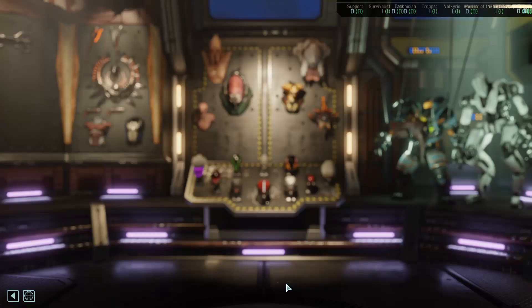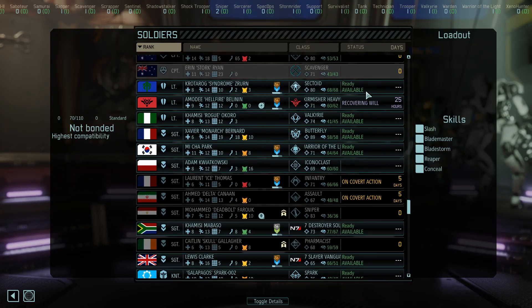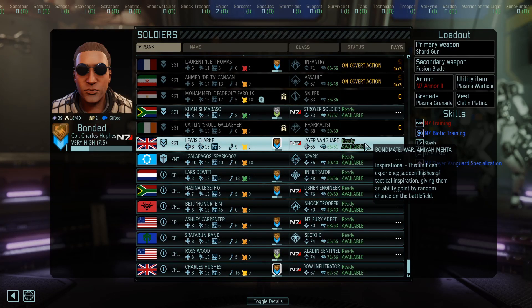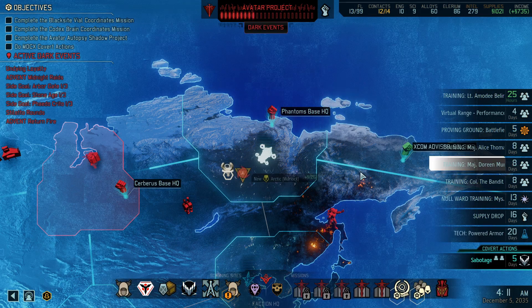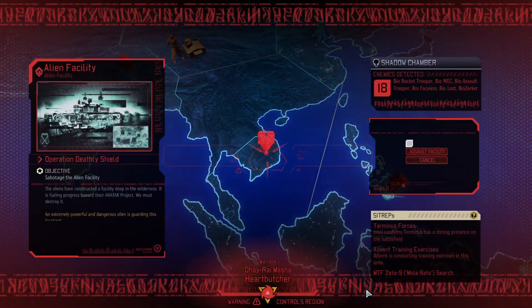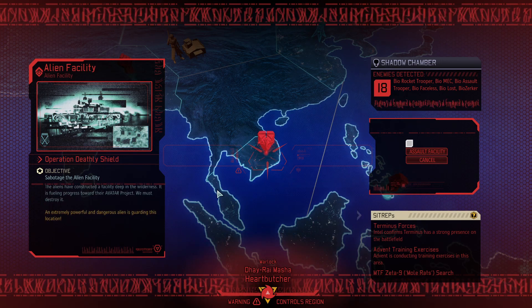Let's take a look at our barracks. We're just kind of doing things right now to fill time. What can we do? We could throw the N7 squad at a problem. See what our options are on that front real quick. I think one of these — 18 enemies detected. It's all bio stuff and this is guarding some alien thing.